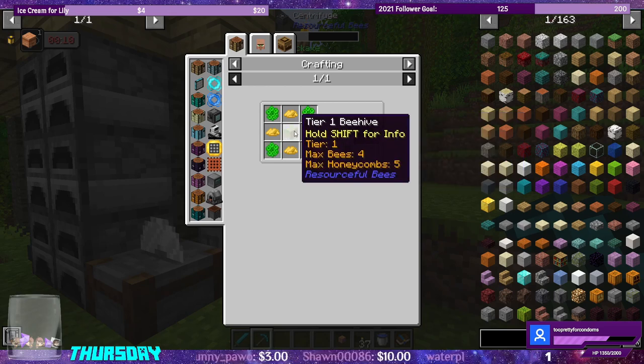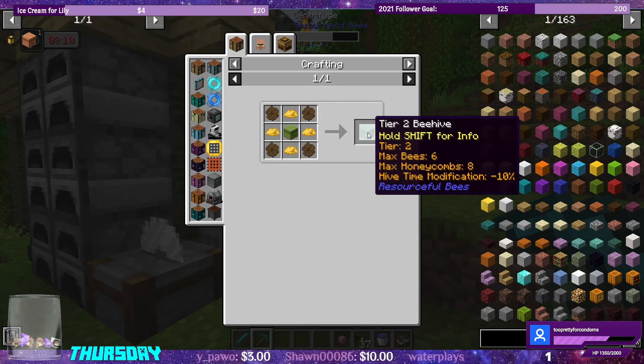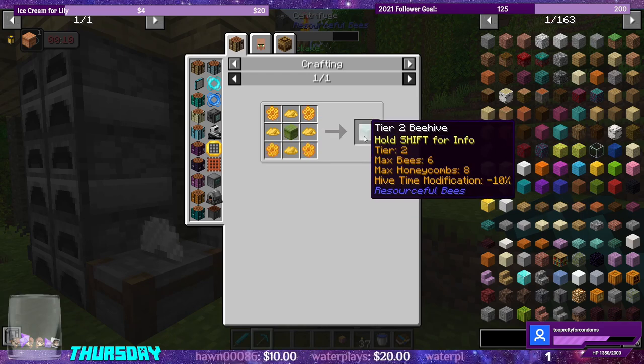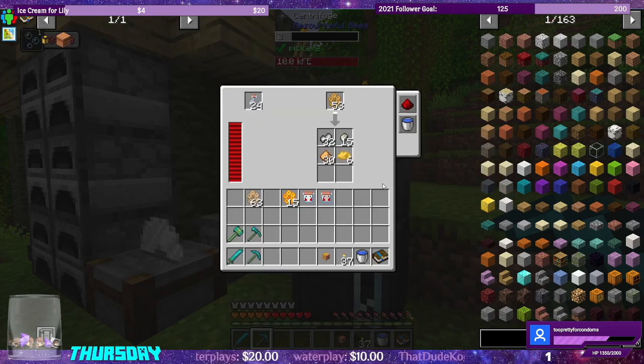Max honeycombs 8, max honeycombs 5 — which doesn't really matter that much. It just means that every time all of these come out, there's 2 extra honeycombs that can be auto-scraped, so it's a little bit quicker. And the last thing I wanted to leave off on — here's the beeswax.